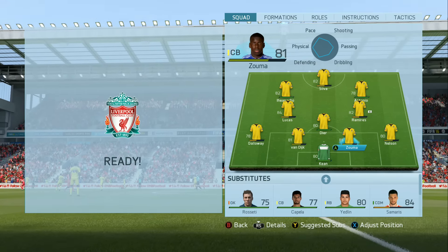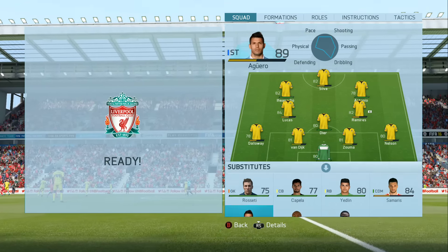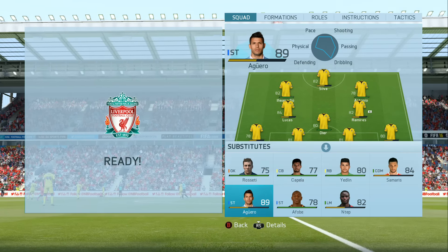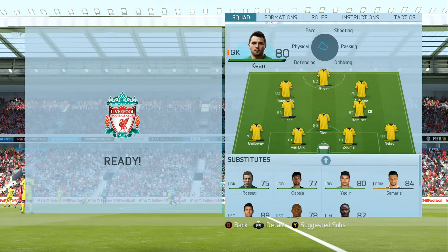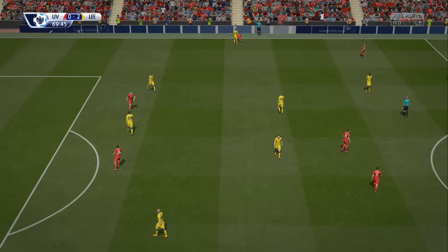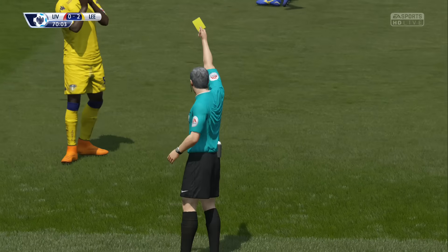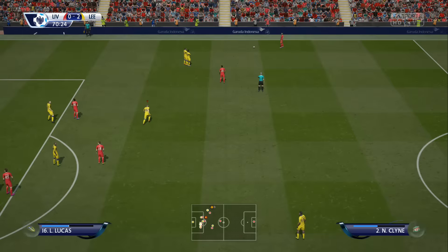Now time for all three changes — Eric Dyer, Iheanacho, and Antonio will all come on. That means Silva will move up front, with Samaras, Aguero, and Ntep coming off. Aguero needs to be preserved for upcoming games. Sadly he doesn't quite get his hat-trick on his debut, but still a brace — a decent start to his career at Leeds.